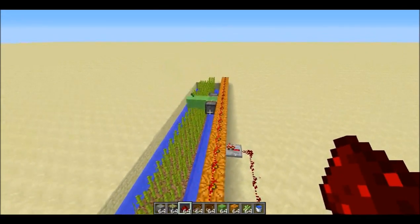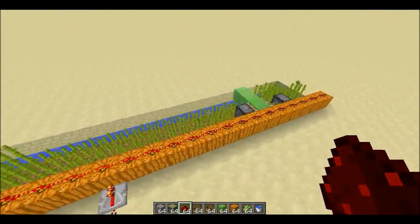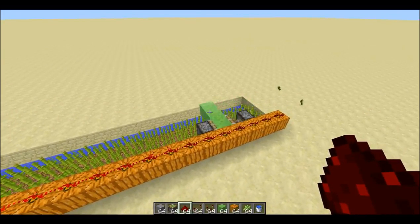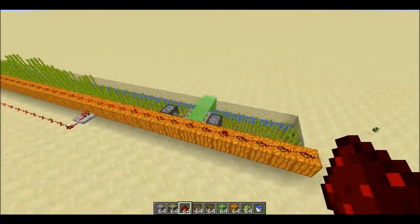And the whole harvester moves under its own power down to the end. It reverses when it reaches the end of the redstone line.